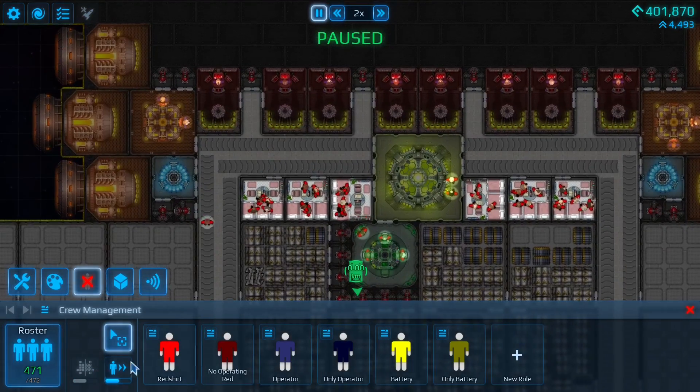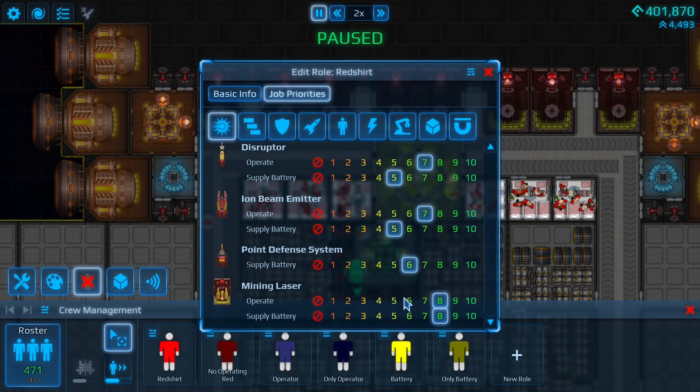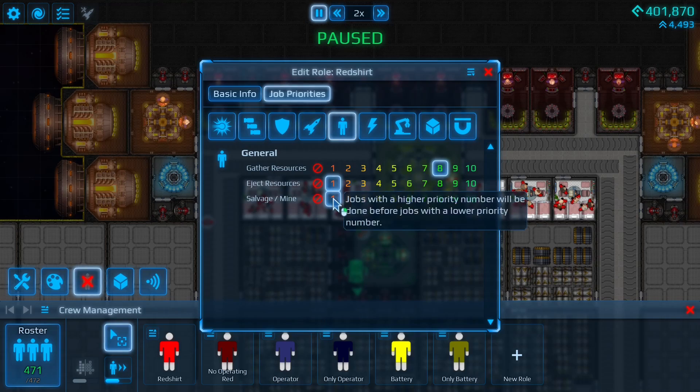So what you need to do is go in and edit your crew. Make sure the power supply to the mining laser is set higher than the salvage and mine priority.